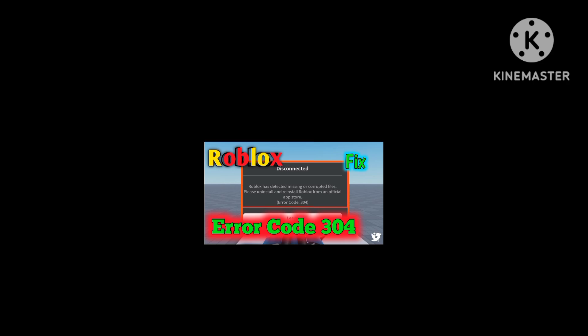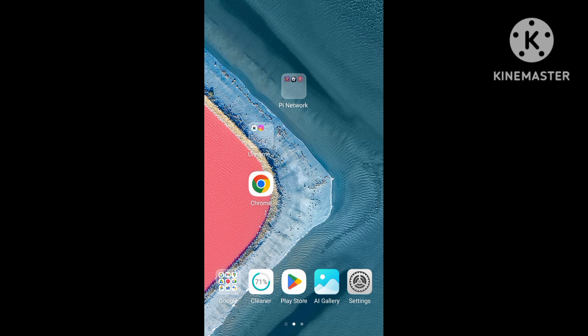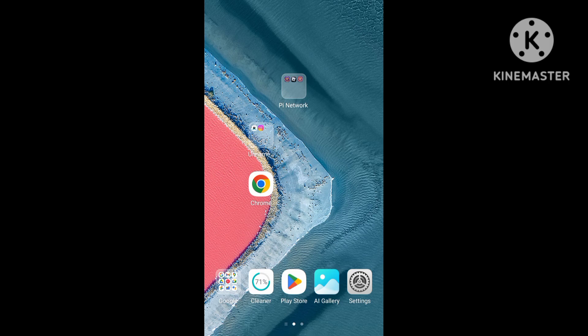Robo file and officially app store and error code 304, and the game is starting the error problem. Any solve the issue step by step and problem resolution — update this video. Robo game PC and laptop starting error problem but solution update, and this video and properly highlight updated.